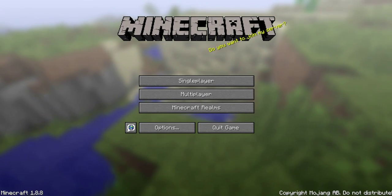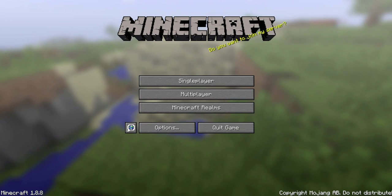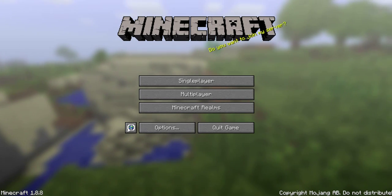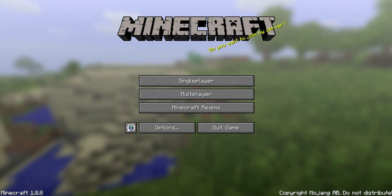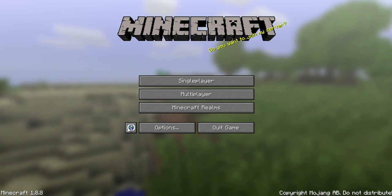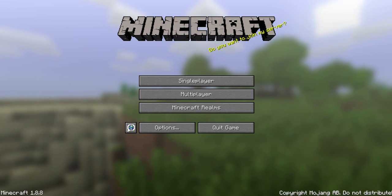I haven't done a Minecraft update in about a month, so this update isn't going to be on a specific build. I'll just go over a general look at what's been done across all of the builds, because if I did it on a specific build it'd be too short. I'm going to go across each build and show what's been done and what hasn't.